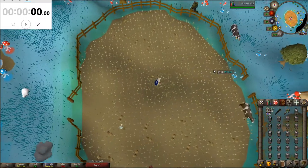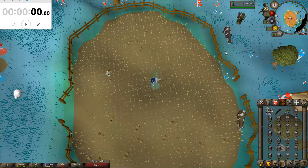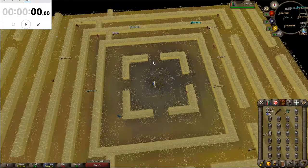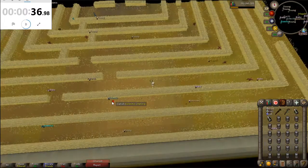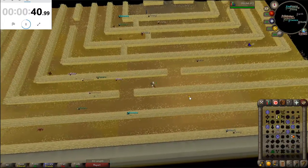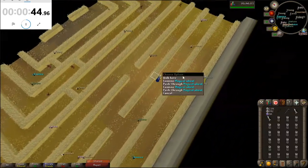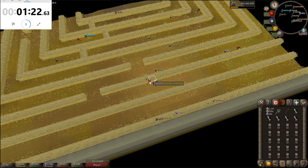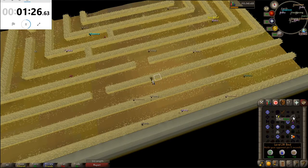I've restocked everything and it's time to do the eclectic impling only method. This method is quite a bit easier — it just involves going to the spawns for the eclectic impling and just camping it. There it is, that was actually really easy. Let me just mark the tile to see where it spawns. It's not really necessary to bind them every time, but it does really help because sometimes they run away really quickly.